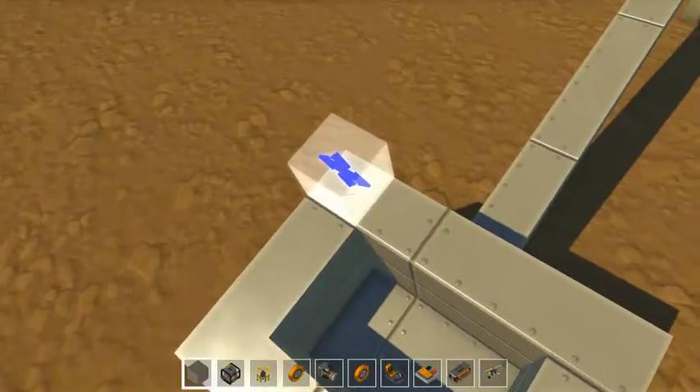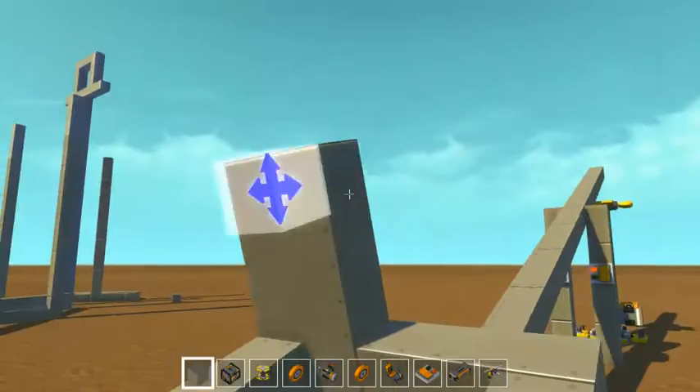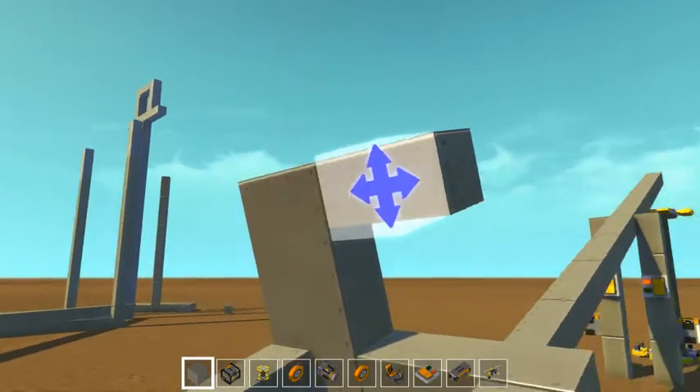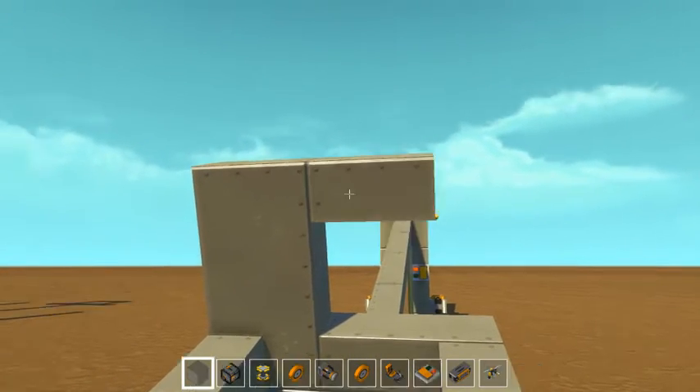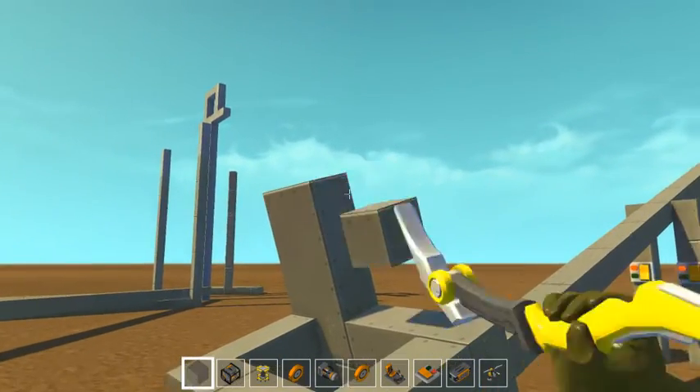All I need to do to get this thing loaded up is just make a little thing here, and then I just break it. Yep, this is how you make ammo.